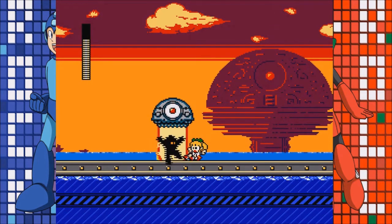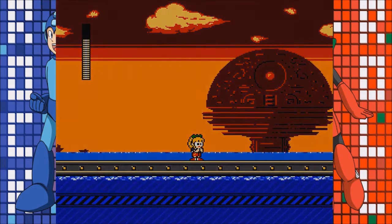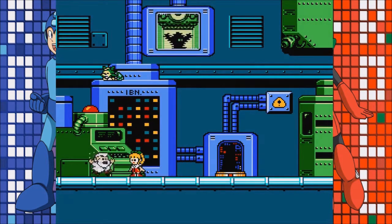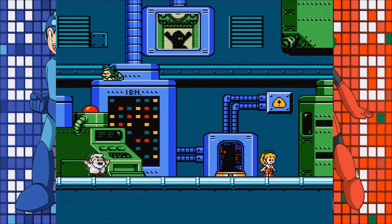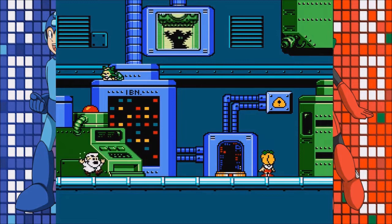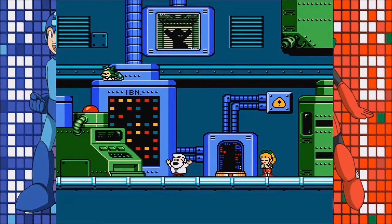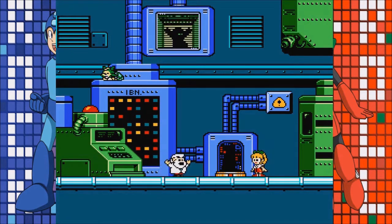Proto Man is stolen, and apparently so is Mega Man. Now Roll is left defenseless — she has no way of fighting back. She was never built to be a fighting robot; she was built to be a maid, pretty much. Look, Tangles is on the machine as cats usually do, but Roll is wanting to help her brother. That's pretty cool. So she makes a huge decision here — to become a super fighting robot herself.